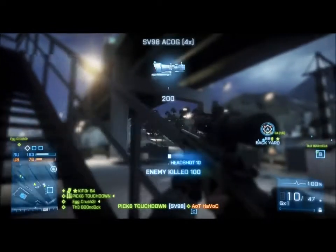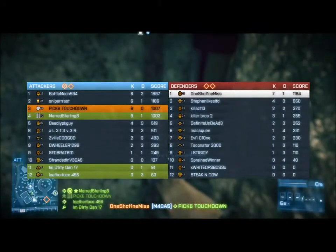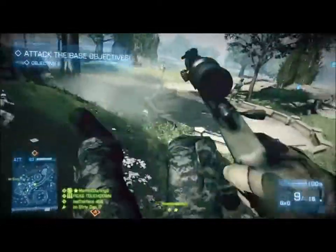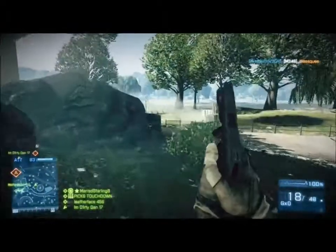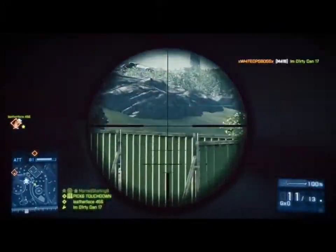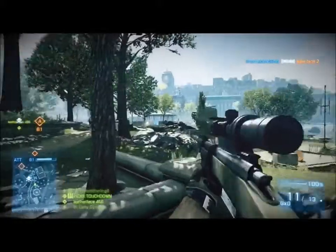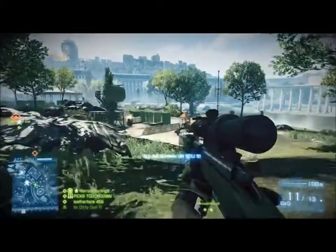I recommend not going prone unless you're extremely far away and no one else is around. I prefer to stand and take cover or strafe instead, because prone leaves your head directly exposed as an easy target — it's basically the only thing a person can aim for. There are benefits to prone like using a bipod and reduced recoil, but standing gives you an easy getaway if you need to move, whereas when prone an enemy can get a couple more shots at you before you can even move.